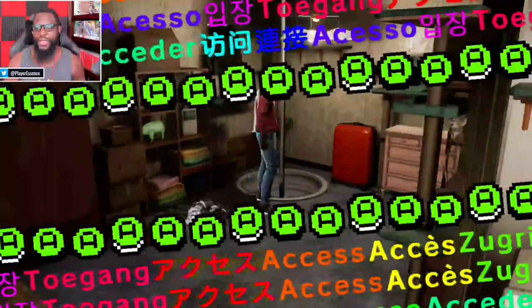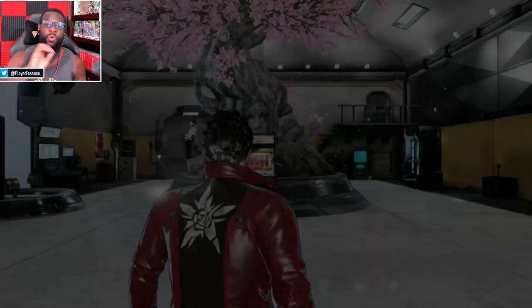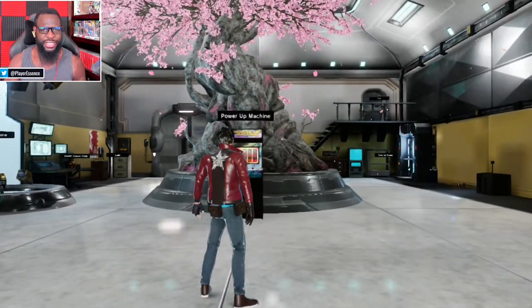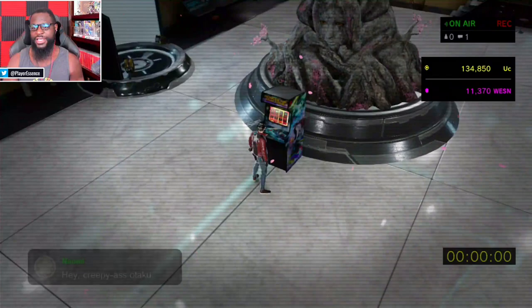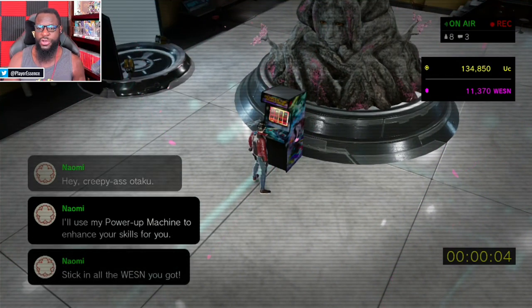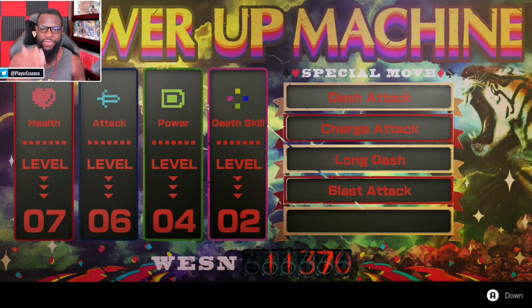We're going to head down to the lab real quick. I'm going to show you guys a few different things that you can do to upgrade Travis before we head out and do some missions and side quests. This is the Power Up Machine — it looks like an arcade machine, and this is where you can go to power up Travis, get new moves, get stronger, better battery, all that stuff.